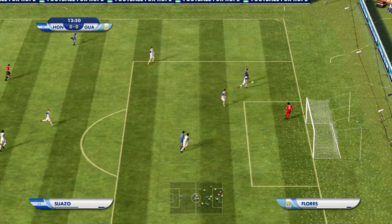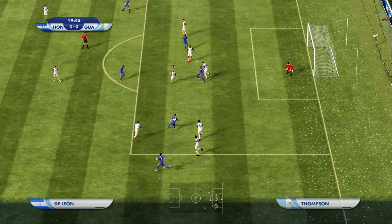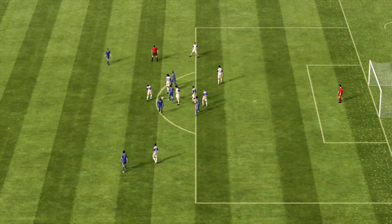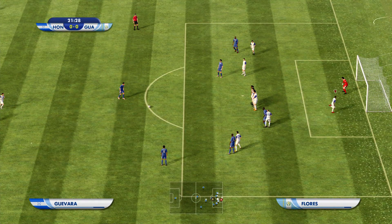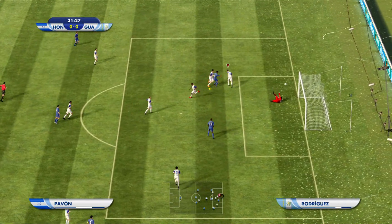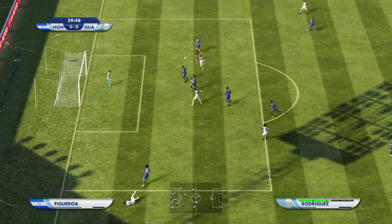Here comes Suazo — tackling, okay it's a corner. I'm trying to get him out of my box and just can't do it. That was a hell of a save! And that was an even better save by the crossbar. Come on, ref — he fell over and I didn't even touch him. Now they've got a free kick on the edge of the box. First 20 minutes they've been all over me. Close, but no cigar. This Guatemalan keeper has actually been okay — only conceded one goal this whole World Cup.